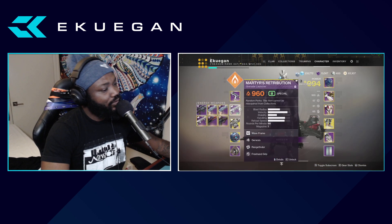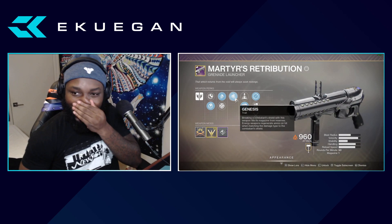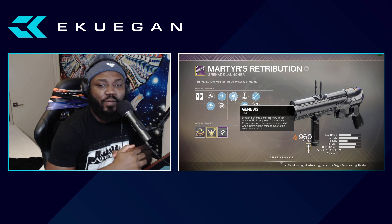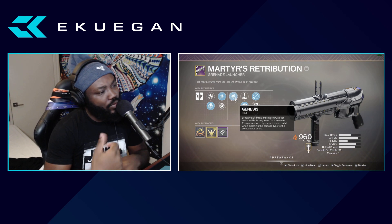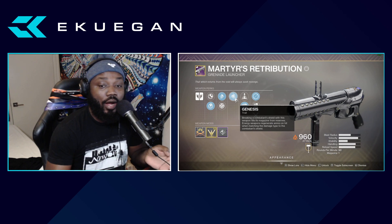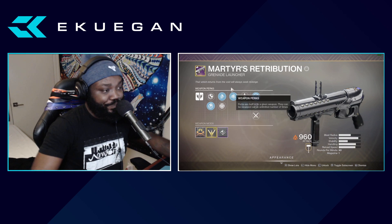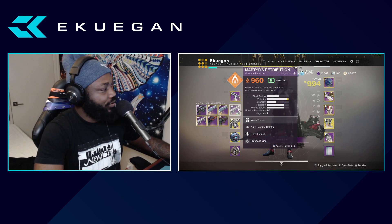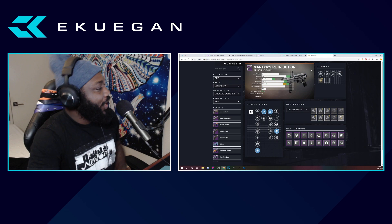I even tried Genesis a few times, but the gun actually reloads way before Genesis is even triggered. I'd shoot it, it would take off a shield, and then Genesis was already propped — so what's the point? I kept looking at the other options available on this gun.